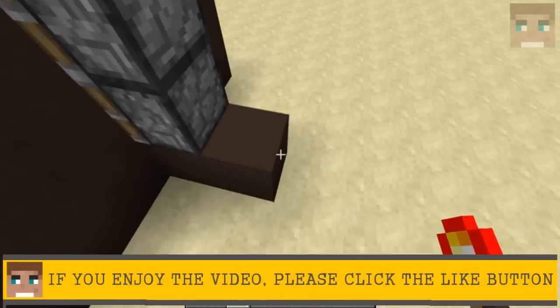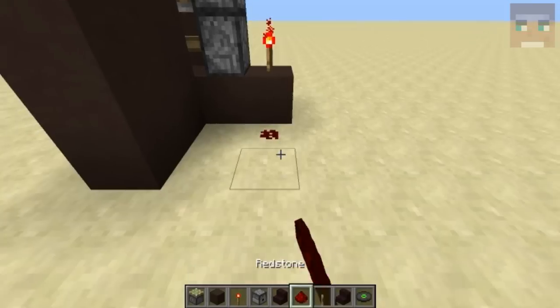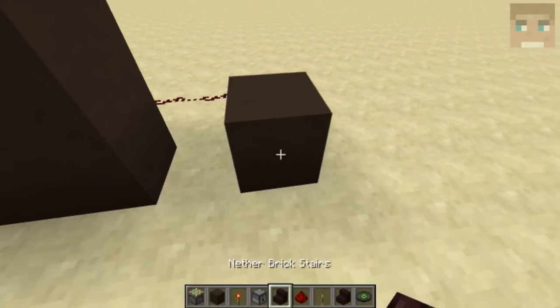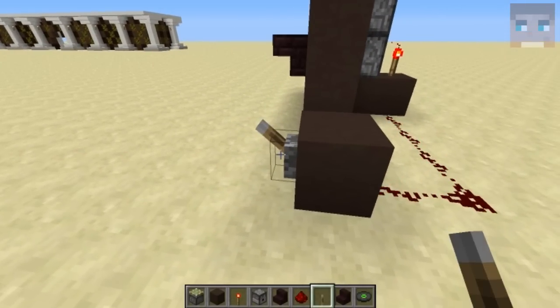Then have a block with a torch right there, and you have redstone going into that block to turn the torch on and off. Just like this — have a block right here with a lever. And there you can see that the torch is getting activated and deactivated.